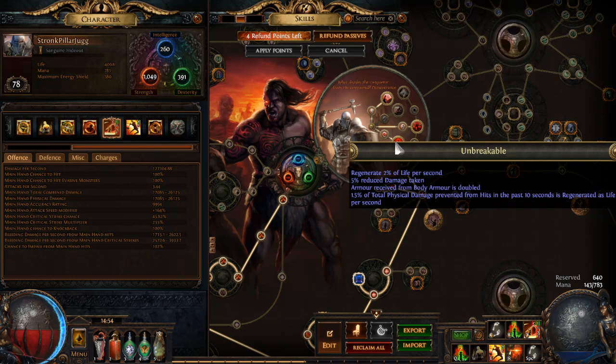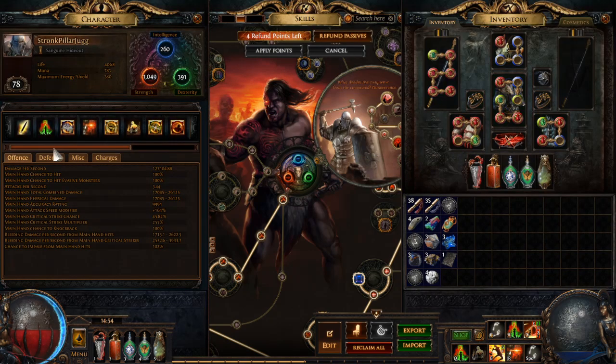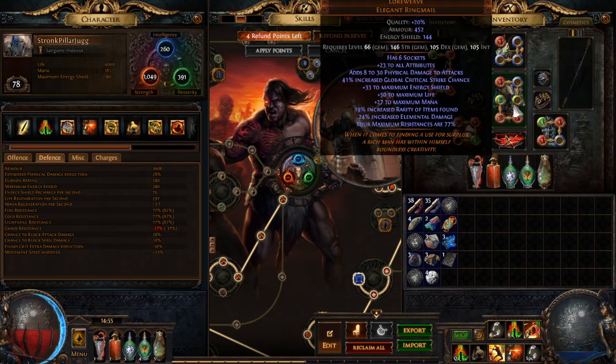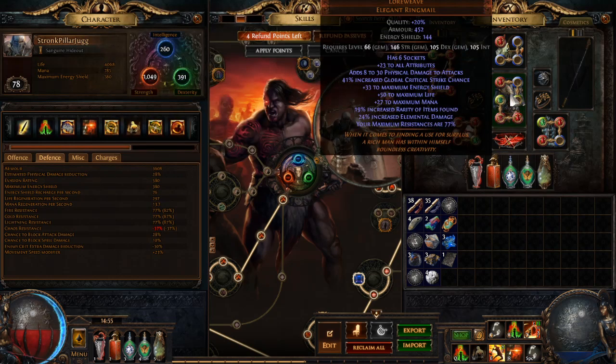I got Unbreakable, which is a really good defensive ascendancy. Unfortunately doubling 452 armor isn't that great. Another reason to go Iron Fortress is it has a base armor of around 1,100, which is going to give you a ton more benefit and much more base physical damage reduction. I have endurance charges which give physical damage reduction.